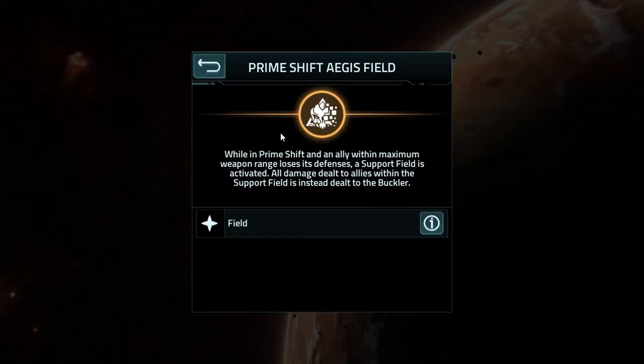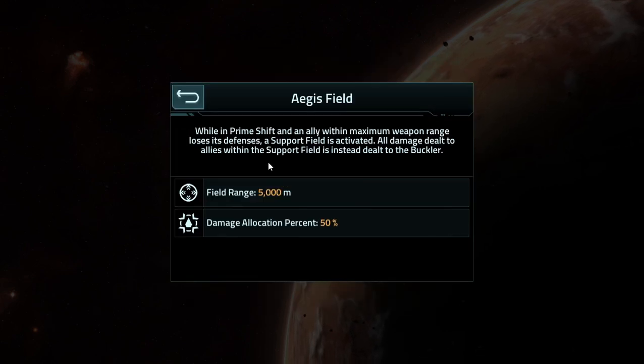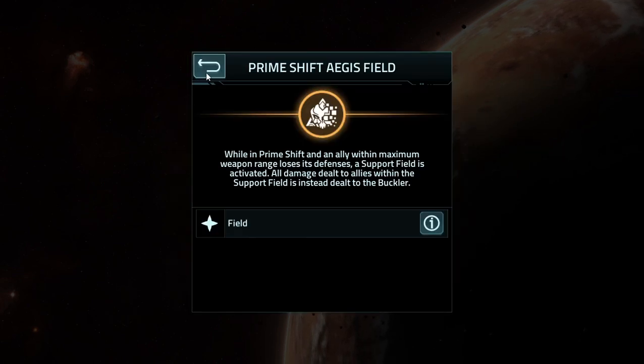And it has the Aegis field. When in Prime shift and an ally is within the maximum weapons range, it's basically the exact same thing we had on the Ajax — it relocates 50% of the damage, so it just basically helps them out a little bit.